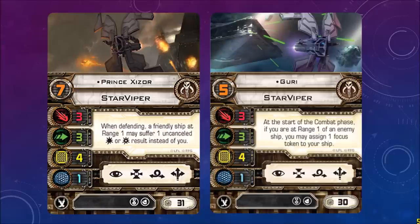Prince Zeiser, pilot skill 7: when defending, a friendly ship at range 1 may suffer one uncancelled hit or crit result instead of you. Cost of 31. So this pilot can use other ships as meat shields. Gurry on the right: at the start of the combat phase, if you are at range 1 of an enemy ship, you may assign one focus token to your ship. Stats on these ships: 3-3-4-1. Probably vulnerable to crits, but the high agility value will hopefully offset that.